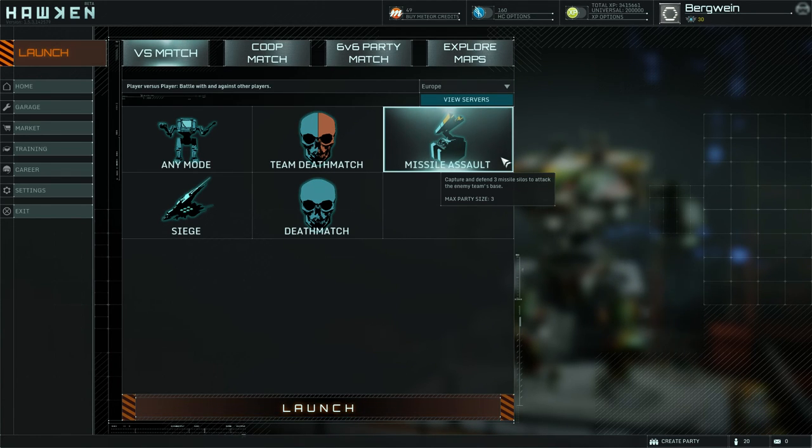Let's start with the stats. Missile Assault games are only played on 12 player servers — private servers accepted — and there is no time limit.